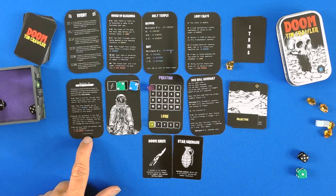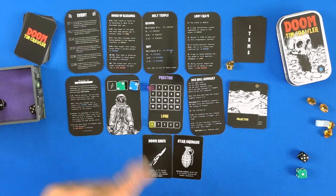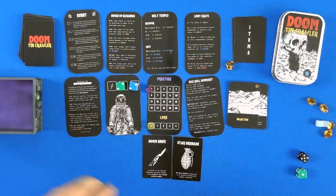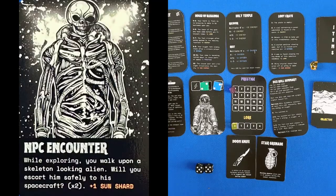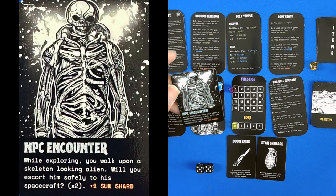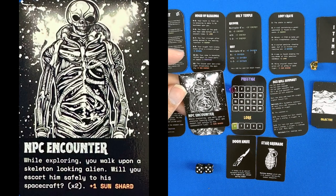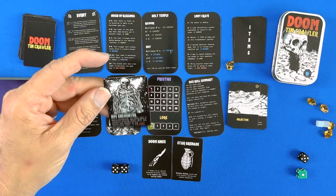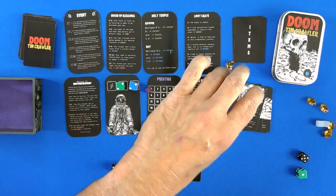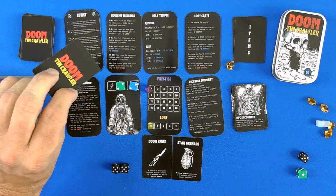The second one is kind of a second objective, so let's see if we can meet that one too. We are off to the second one. We have an NPC encounter — while exploring, you walk upon a skeleton-looking alien. Will you escort him safely to his spacecraft? No, I am not going to. I don't want to take a chance of failing; I am too close to failing at this point.